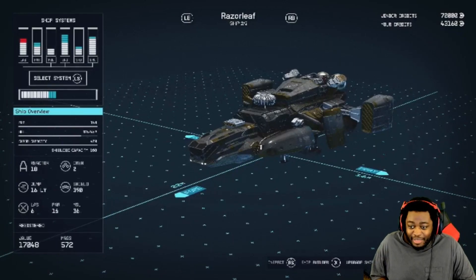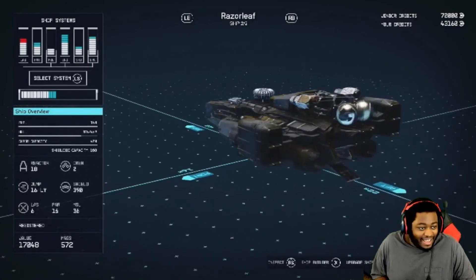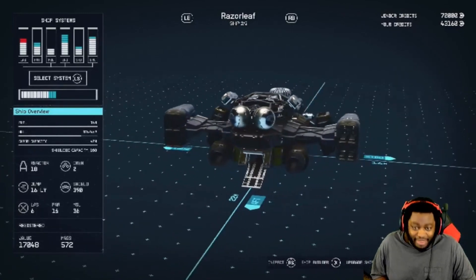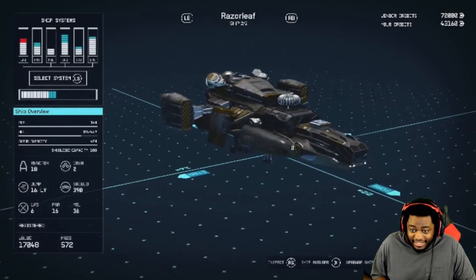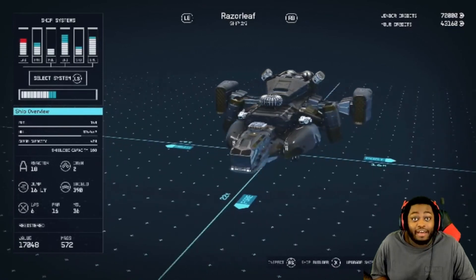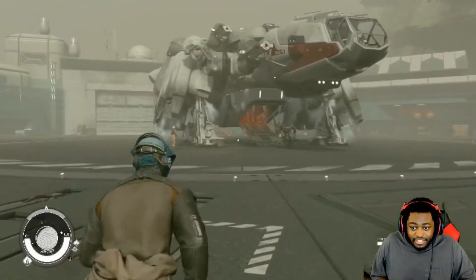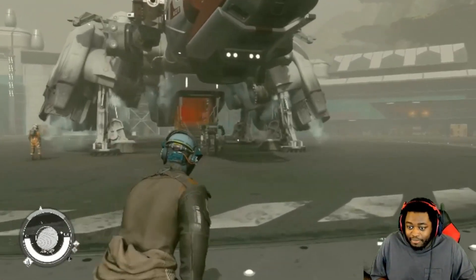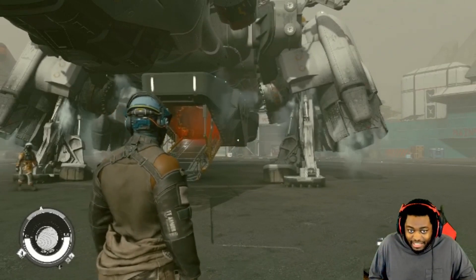The ship of the Mantis — RAZOR LEAVE — essentially what was used to travel the cosmos as the former Mantis would fight crime. It's actually pretty legit. I do need to level it up though, but I have two ships now: RAZOR LEAVE and my Frontier. But eventually I'm going to make my own ship. I'm going to make a freaking mech. I got to make a legit Megazord. That's facts.